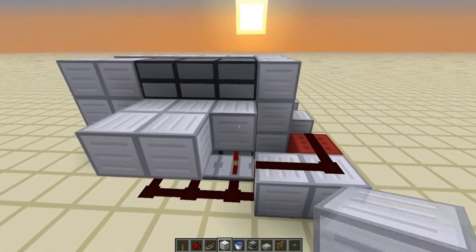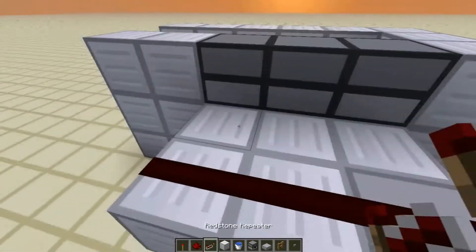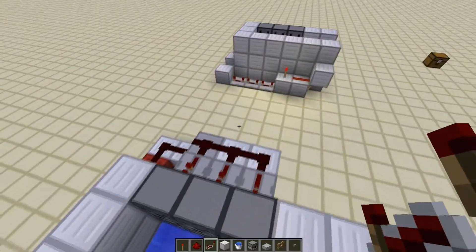Then for the last dispenser, we're going to put a block there and put a slab so we can bring the pulse up — three there, three repeaters here. That's basically it finished. It's very compact and very easy to build.